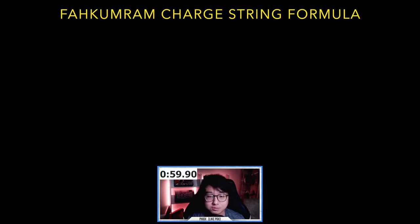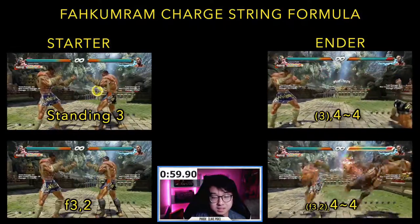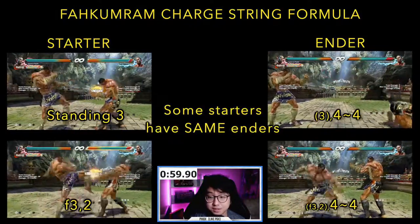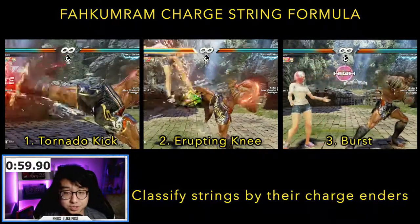Okay, now that the TLDR is out of the way, here's a detailed breakdown. Fakumram's charge strings all follow a similar formula: the starter, which is 1–3 hits, and then the ender. Some starters share similar enders, such as standing 3 and forward 3-2, so I sort the strings by their enders.